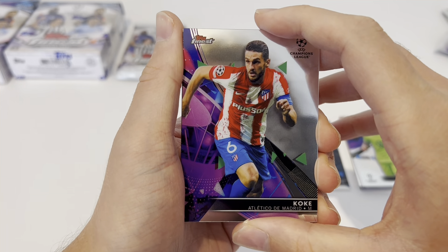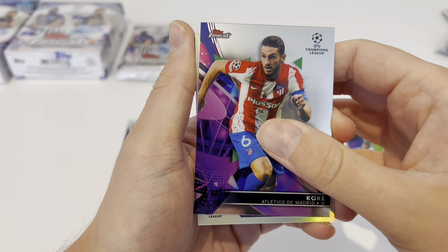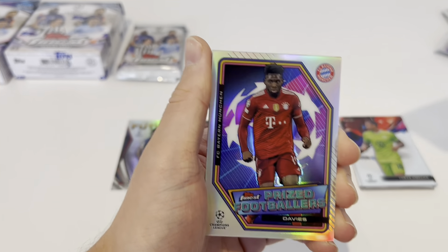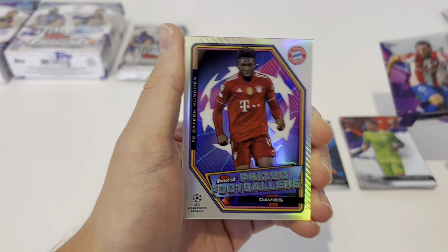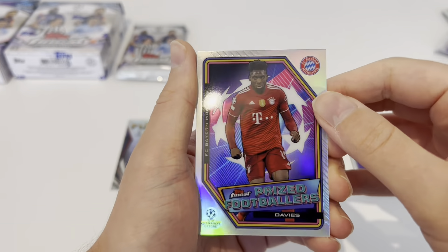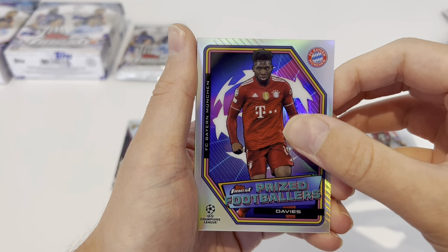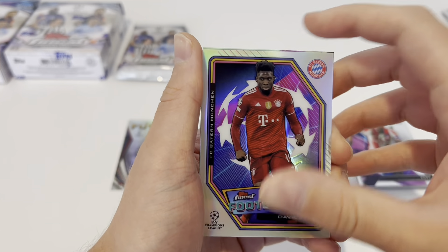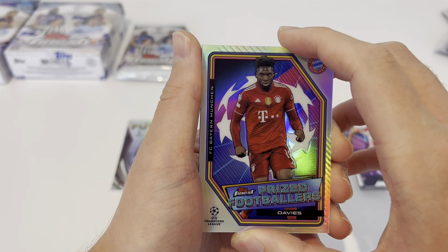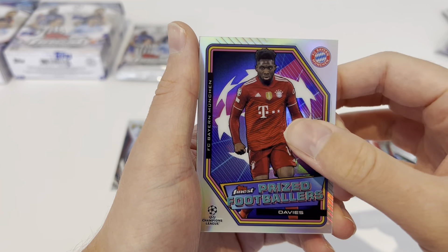Another insert — this is either Centurions or Prized Footballers. It's a Prized Footballer — Alphonso Davis! Our first Prized Footballer insert of the day, one in three packs, so relatively common. Look at the way the light hits these cards — they are cracking. We've got a Prized Footballer Alphonso Davis.